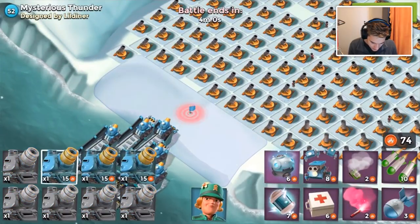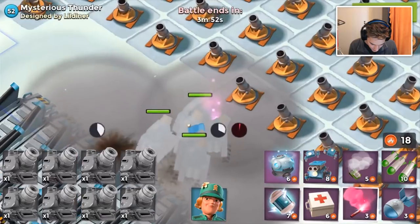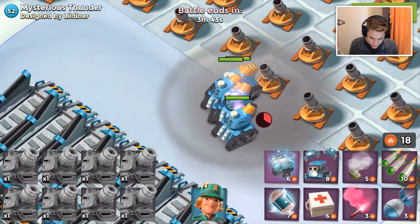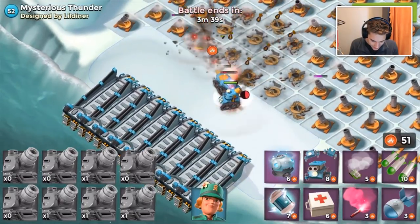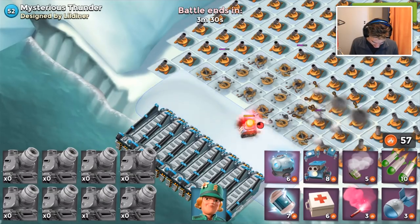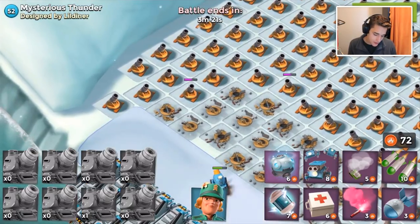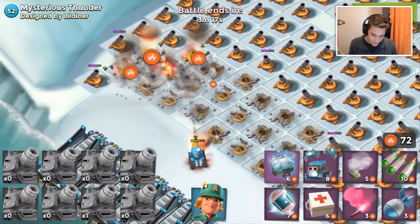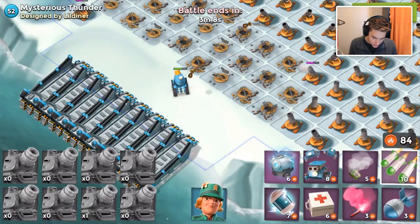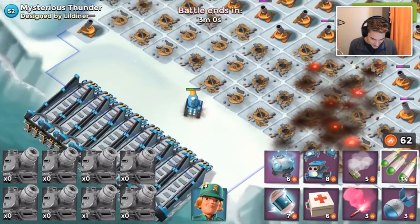All level one mortars versus my proto troops. We'll drop our smokes and get them right up to the corner. I wonder if the proto troops will damage themselves shooting at such a close building - yes they do! I killed five of my eight proto troops just from the self-damage. That makes me feel so bad. Let's see if this one remaining proto troop can clutch it and clear a spot where the mortars won't be firing. The mortars are gone - okay, retreat, I'm not waiting two minutes watching one troop.